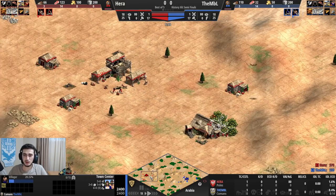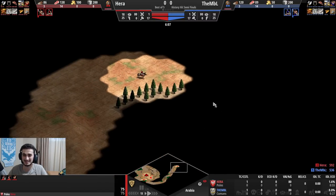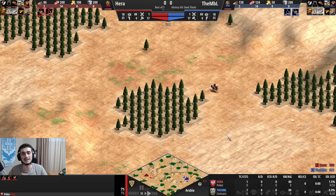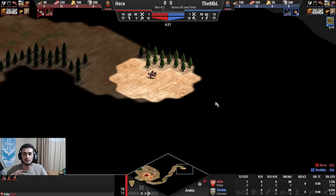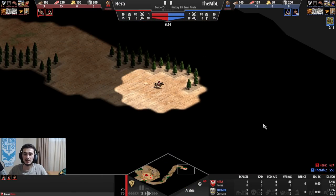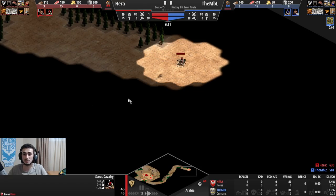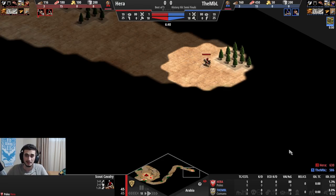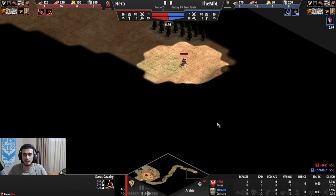Looking at my early game: I went three on wood when it should have been four, so a small mistake there. My scouting was not the best because I lured a deer — I want to highlight this. With a strategy like this, I don't need the extra food; I need the scouting information to know where to attack. Because I spent time luring a deer, my scouting suffered. It's a flat-out mistake.